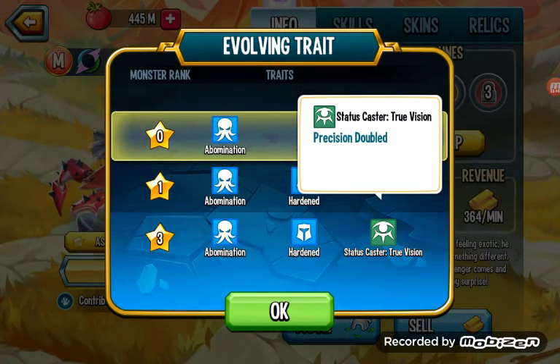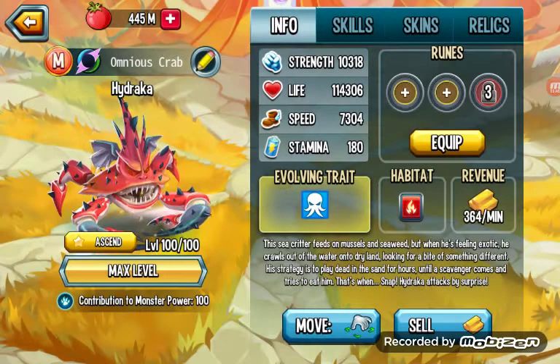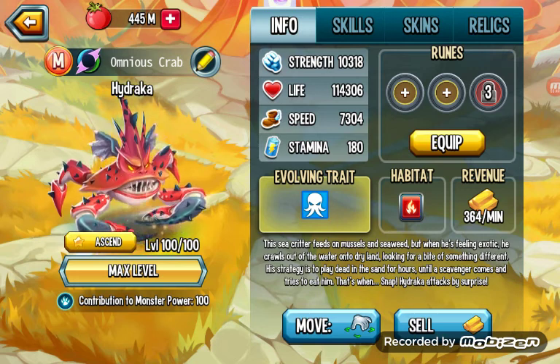And then this — I love this. Status Caster: True Vision. Precision doubled. This basically guarantees that even with Bulwark, you'll always hit your moves.